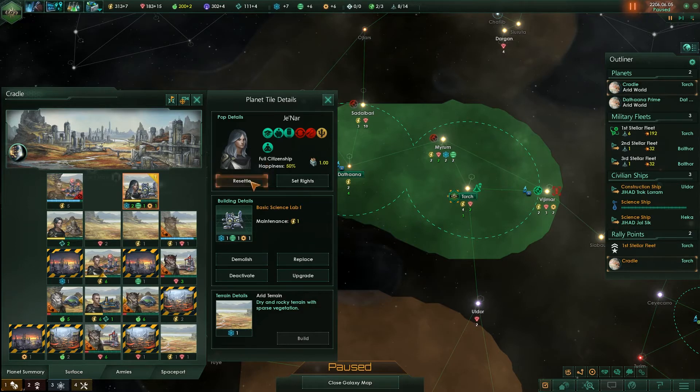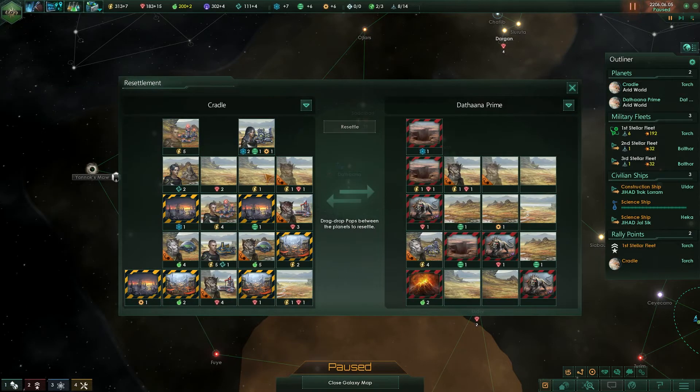Didn't really take into account what was on it. So yeah, it will resettle though. To do this, what you do: click on resettle, drag whoever you want across to the new world, and do that if you have enough influence. So a bit less science, which is a problem.